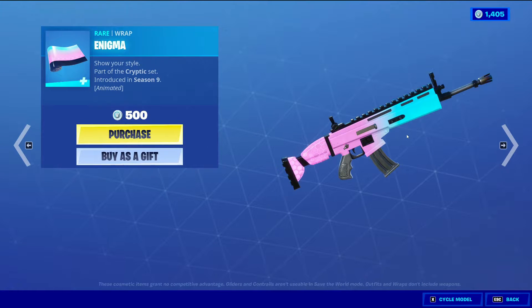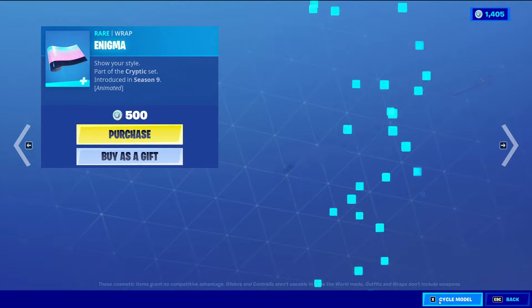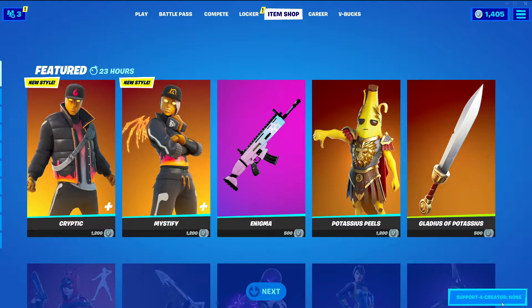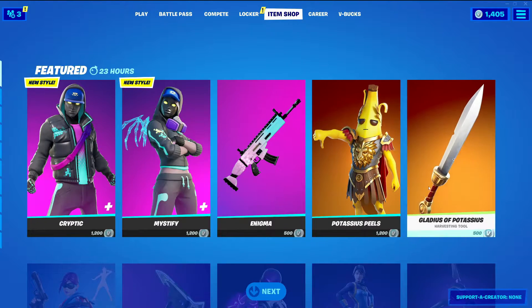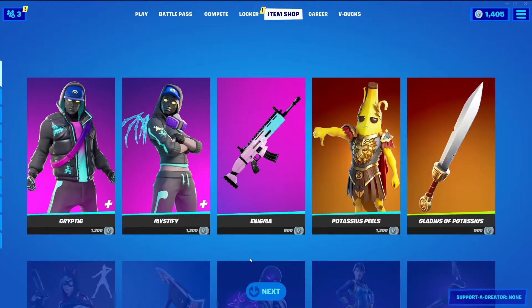Then we have the rare Rapid Enigma — 500 V-Bucks and it's also animated. We can cycle the models there.